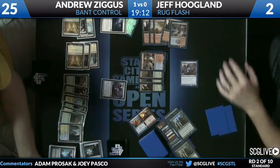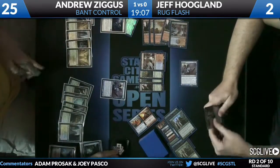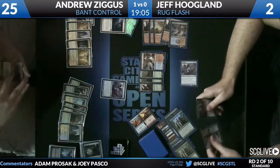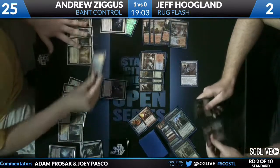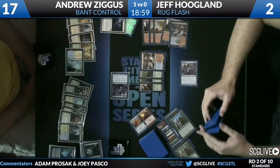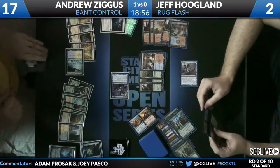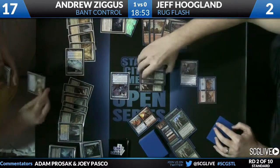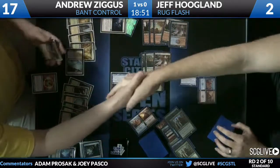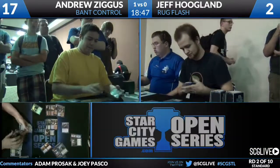If he had done six it would have been a three-turn clock, so he might only need one extra card. Here comes Andrew's Aetherling — this is going to get Negated. And there it is, yeah — that's a handshake. Jeff finally does it after millions of turns.